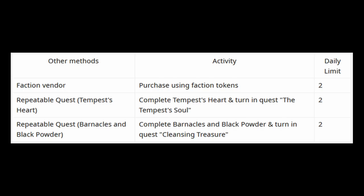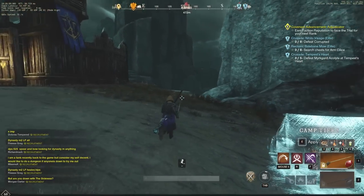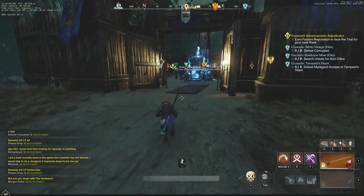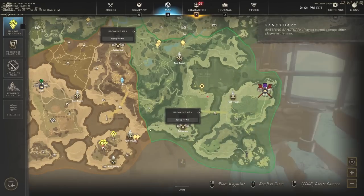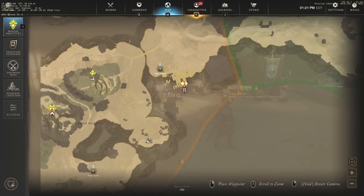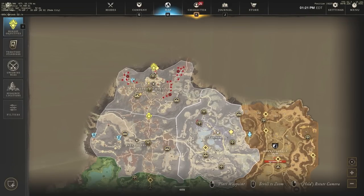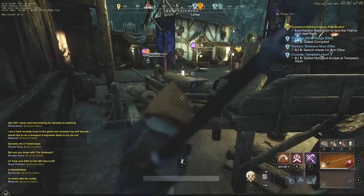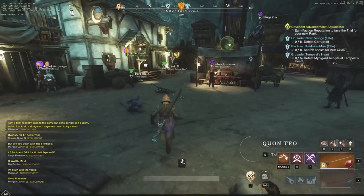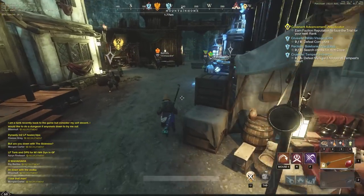Another method is purchasing Gypsum orbs using faction tokens. At the faction vendor, go to the bottom tier of your faction rep and you'll find Gypsum orbs at a pretty low price. You can also get Gypsum orbs through repeatable quests at the Barnacles and Black Powder dungeon and at the Tempest Heart — I believe you can do each quest twice, which gives you a lot of extra Gypsum.